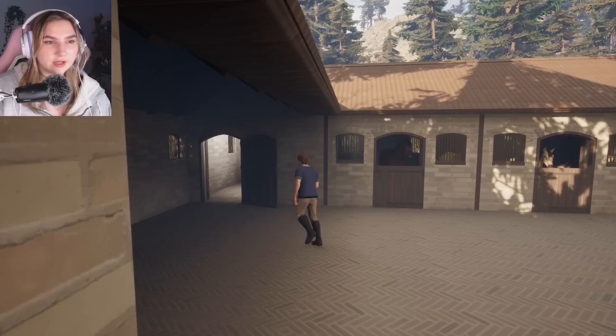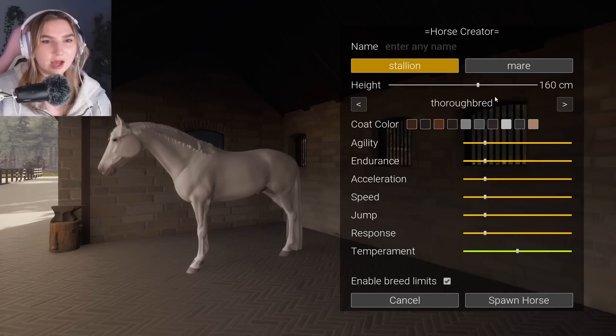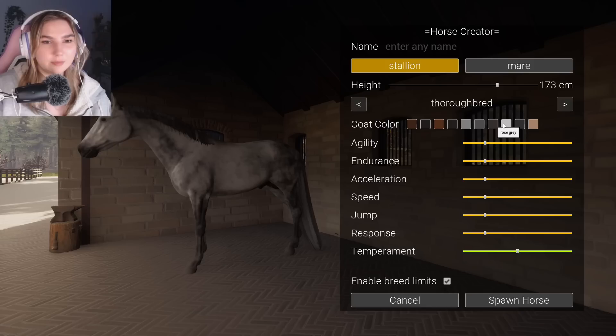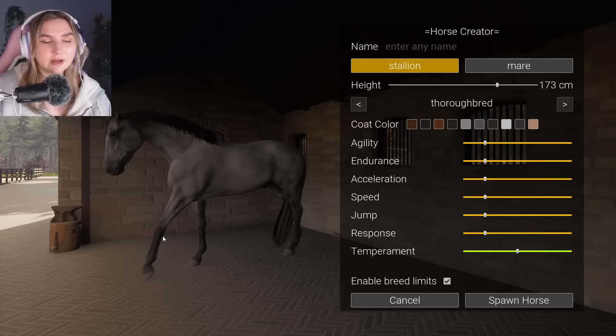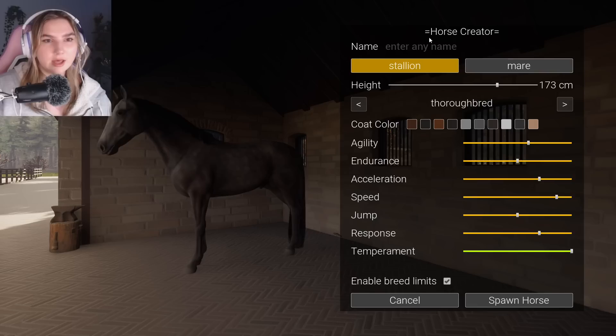Let's go make a gray horse because I want to see the gray. This room looks so ominous with the lighting. I want a thoroughbred — a tall thoroughbred — and I want a dapple gray. Wait, the rose gray looks so good. The blue roan kind of looks like a gooseberry — I know gooseberry is a grulla but still.